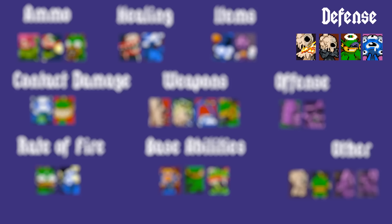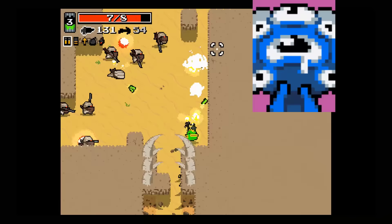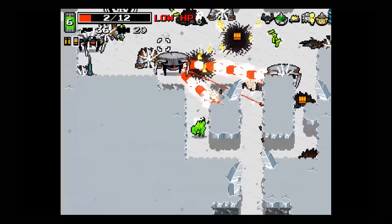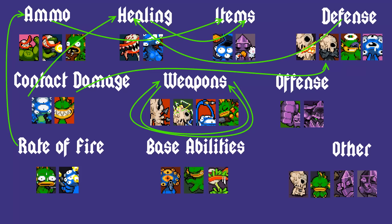There are four mutations that I group into the defensive category, though they are all very different. Boiling Veins protects you from all fire and explosion damage when you're at four or fewer hit points. Euphoria makes enemy bullets move slower. Strong Spirit prevents you from dying upon taking a hit that would otherwise kill your mutant, giving you five frames of invincibility after activating — the effect can be recharged by healing to your max HP. Rhino Skin ups your max HP by four, giving most mutants a total of 12 hit points.